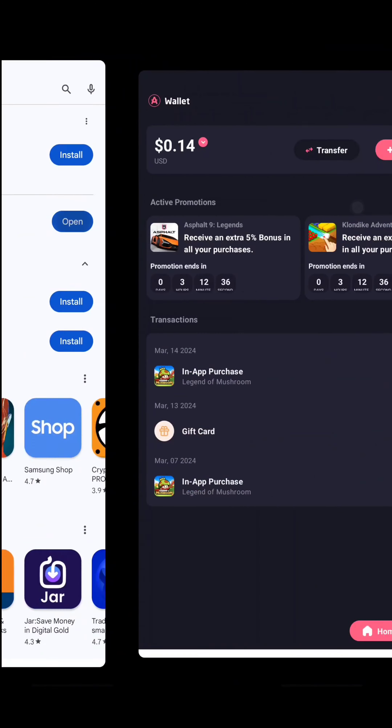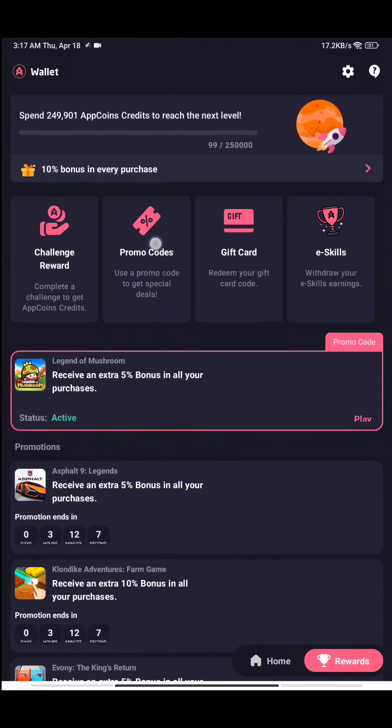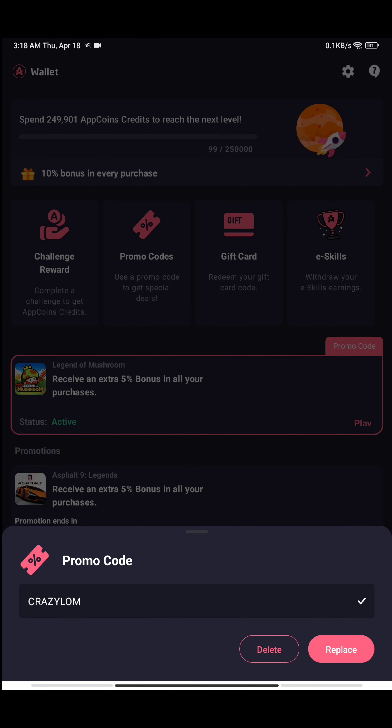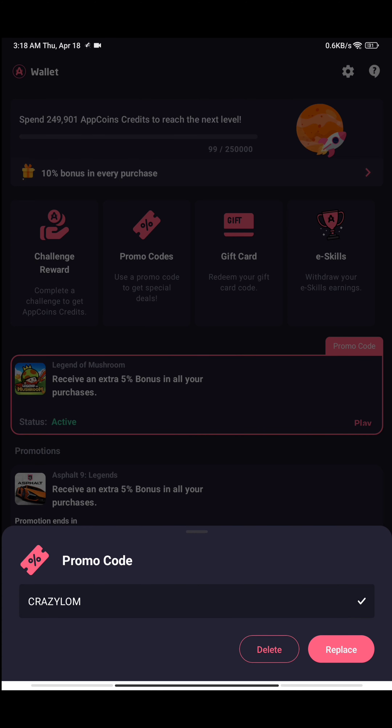Download the AppCoin wallet and open it. After opening the AppCoin wallet you will find the reward option. Tap on the reward option and you will find the promo code option. Tap on promo code and enter CRAZYLOM in capital letters — C-R-A-Z-Y-L-O-M. After applying this promo code you will get a 5% additional discount. This promo code is valid for a limited time; after it expires I will share a new promo code in my Discord channel, so join my Discord channel — you will find the link below the video and also in the comment box.